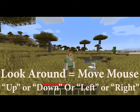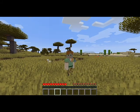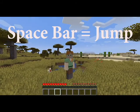Here I am looking around. Just use your mouse to actually move up and down, left and right. And to actually jump, just press the space bar.